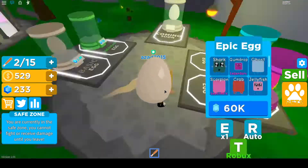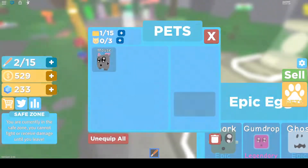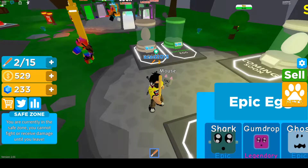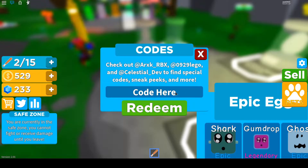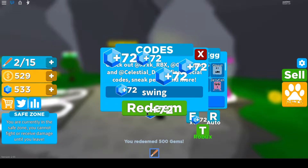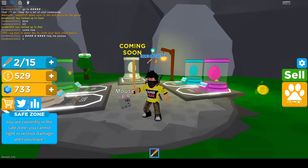We bought one egg and got a mouse — it's a common pet, so it's going to multiply my coins by 1.3 and gems by 1.1. That's not bad, but I expected more. Here's another code for gems — the code is 'swing' — I think this will give around 400 or 1000 gems. We got some gems from that.